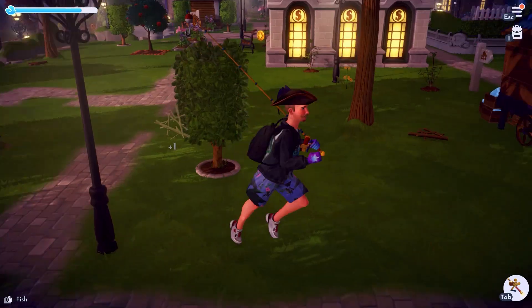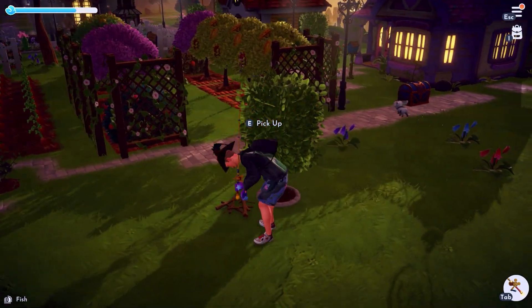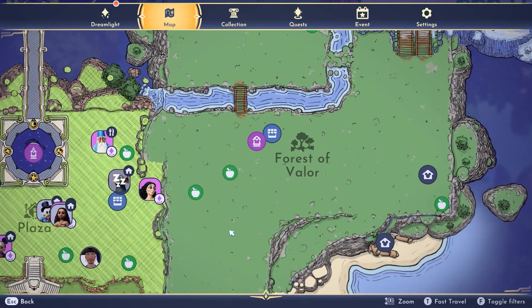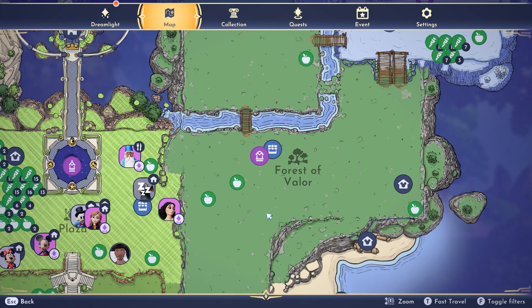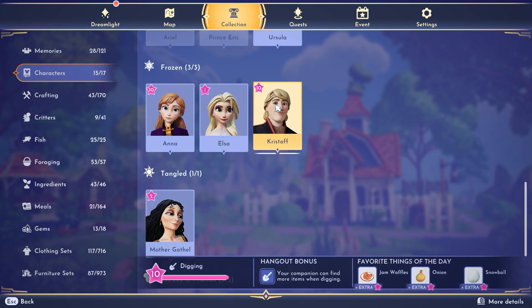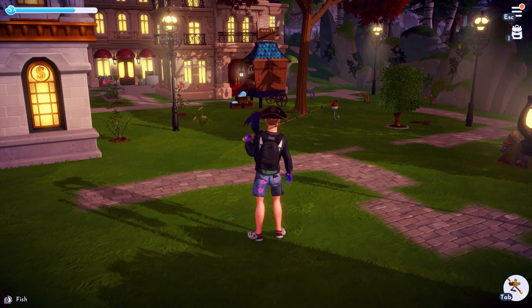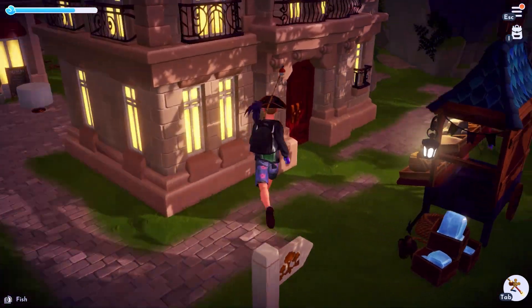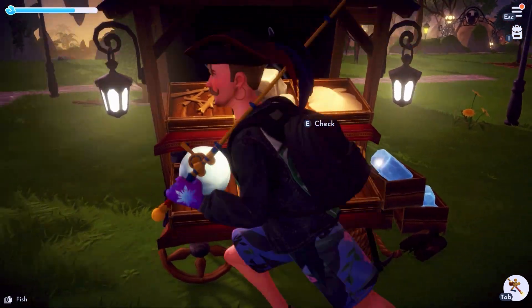To get things like rope and fiber, we first need to unlock the Forest of Valor area. Then we can unlock Christophe. Once we've done all of Christophe's quests, he will open a store in our village where you can buy softwood, stone, sand, and many other things.